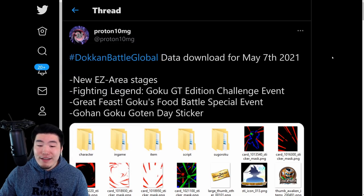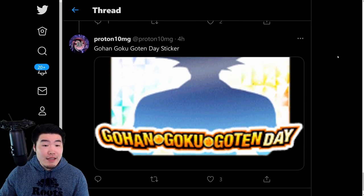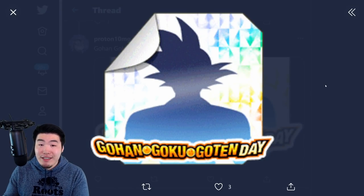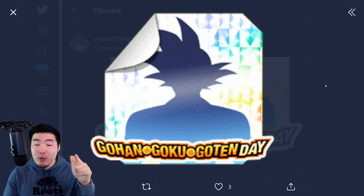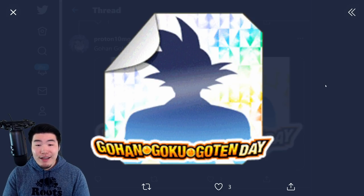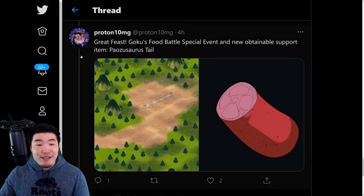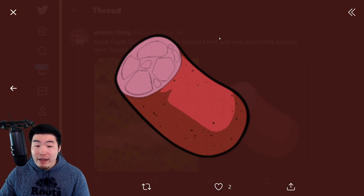Scrolling down to the bottom of the page, the first thing we'll take a look at is this new Gohan, Goku, and Goten sticker, which is coming for the Gohan, Goku, and Goten celebration starting in approximately two days. If this sticker is like the ones we got in the past, you should be able to apply it to any Gohan, Goku, and Goten unit in the game. Then we have a brand new special event called Great Feast Goku's Food Battle, with a new support item — the Pausosaurus's Tail.